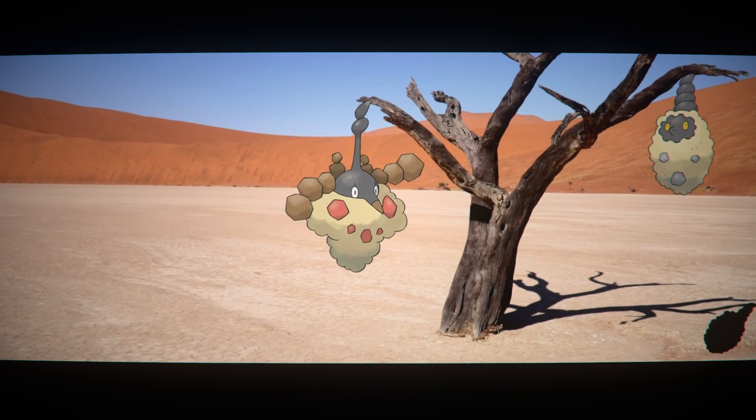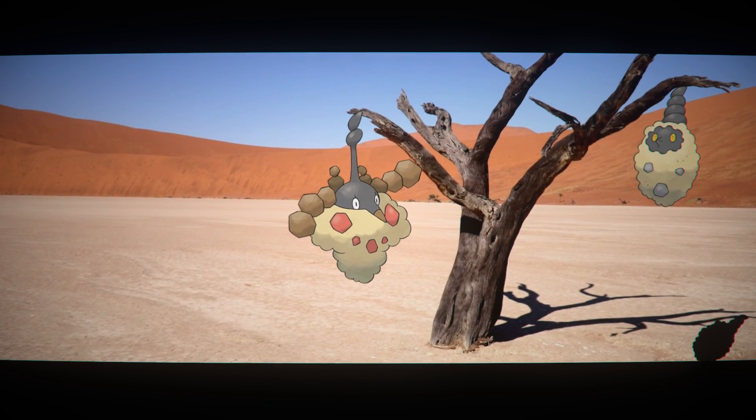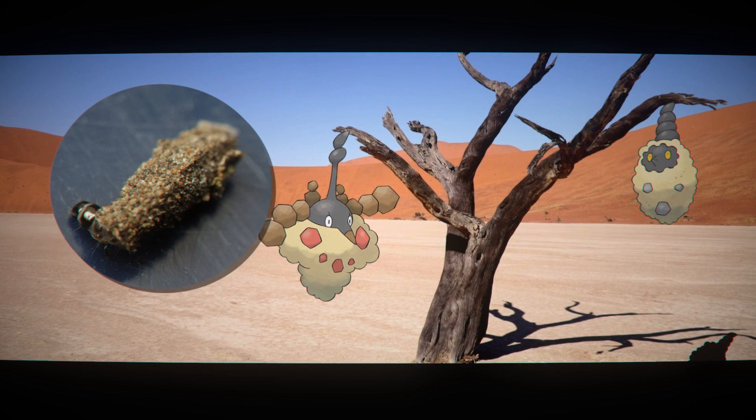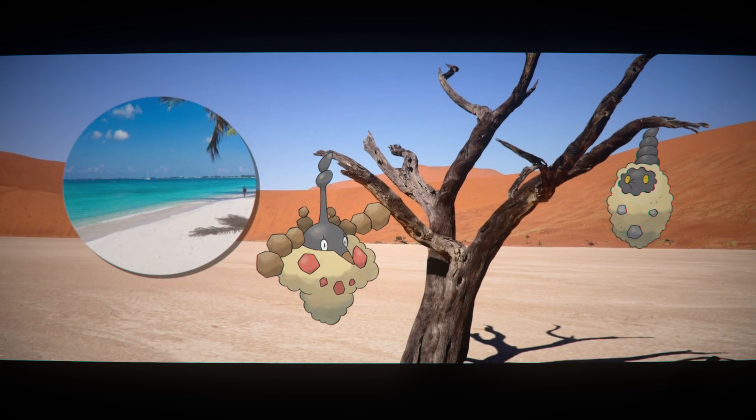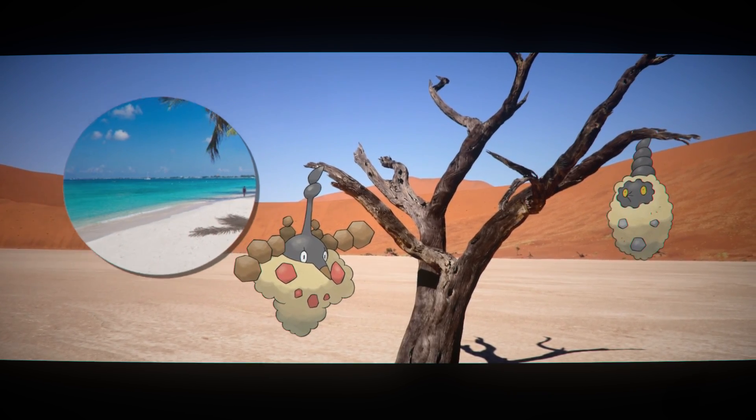Burmy and Wormadam, specifically with the sandy coat that it uses as defense, is a bagworm that uses things in its environment to create a shell for it to live in. This one just so happens to be in a desert, or possibly a beach, so it created a sandy house.